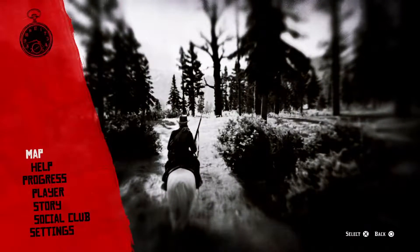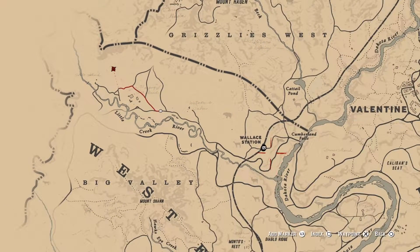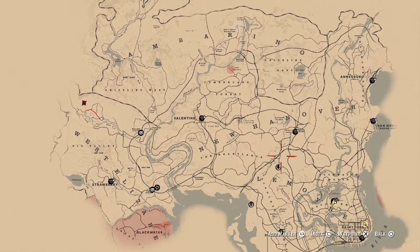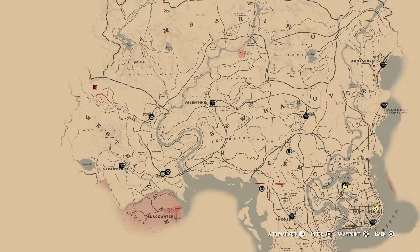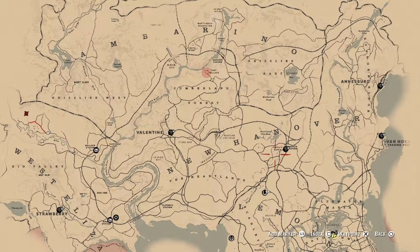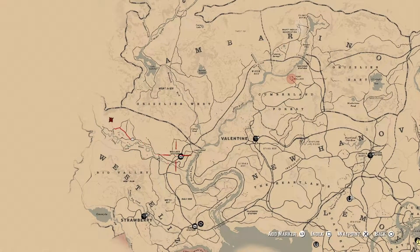It's very simple. Pull up your map and what you're going to want to do is take the train to Wallace Station. For those of you just starting out, this is what the map looks like. I think the first camp is around up here and here's Valentine. Just go straight west. You can do it right away and go to Wallace Station.